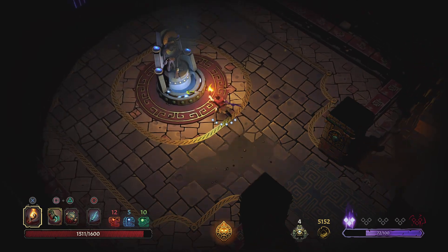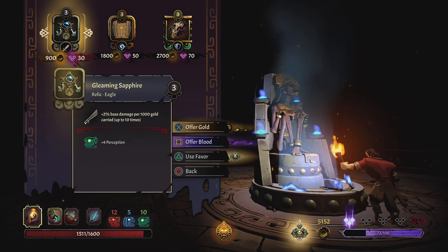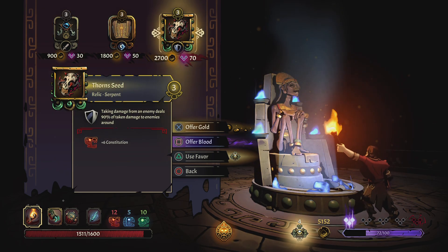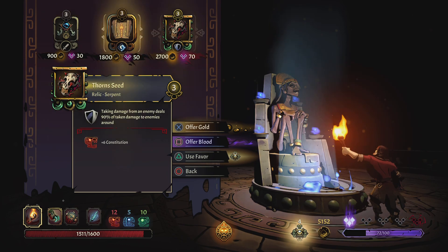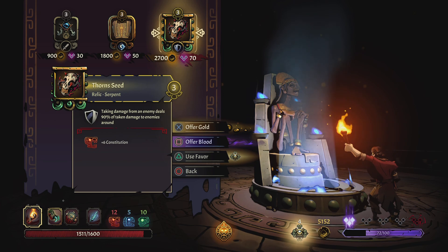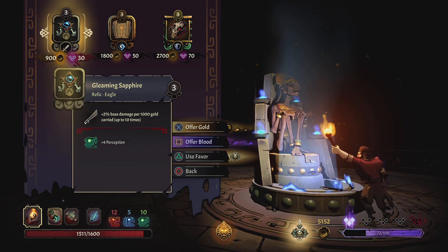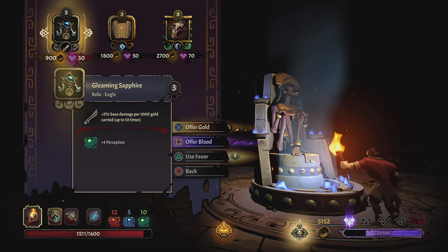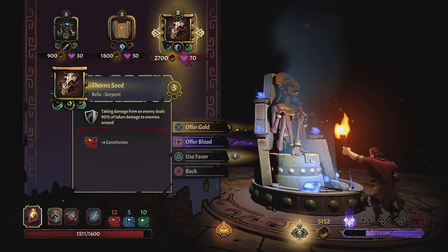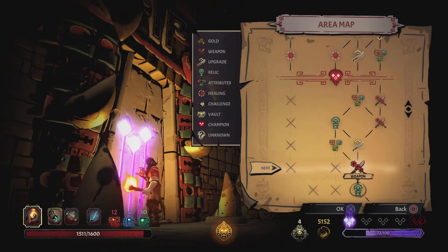I think we're at the end. Gleaming sapphire — it's an eagle relic with plus 2% base damage per thousand gold, same as what we already have. I'm not sure if it stacks. It's level 3, and I'm not sure if this is an upgrade. You can also offer blood to gain the item, but that increases your curse by 30. I'm going to pass — we'll probably get a better one from a boss.